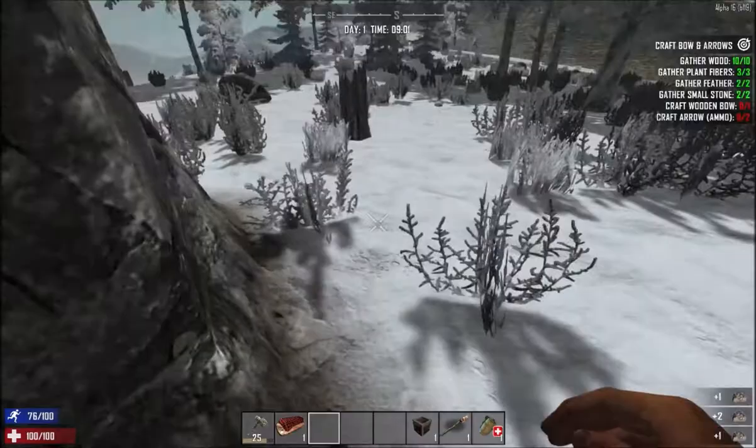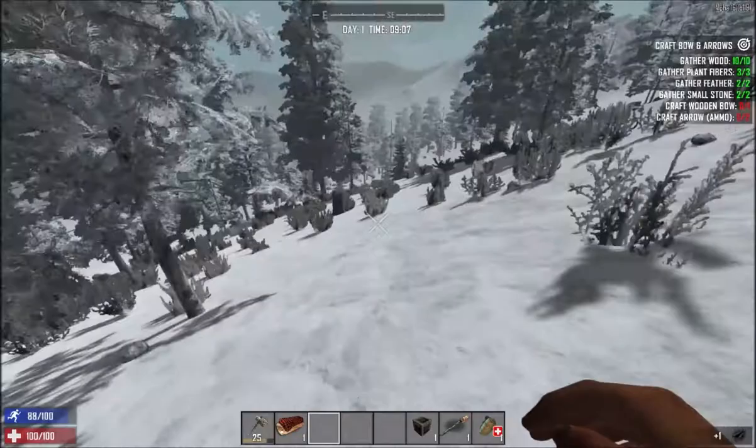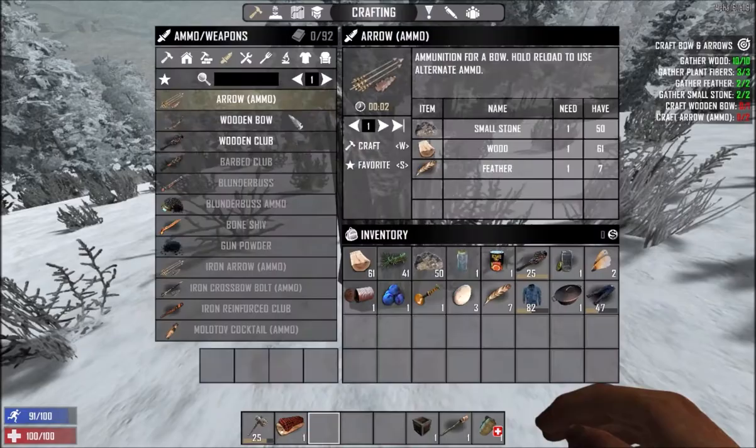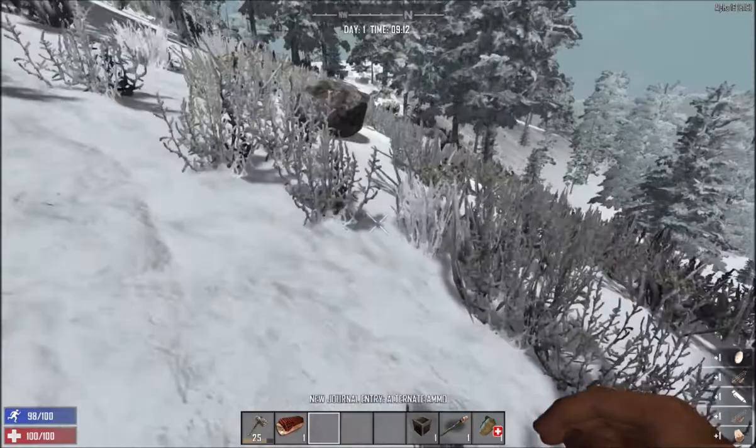Last time I know you guys remember when I logged in the visuals were very bad because I forgot to set the video settings - I didn't know at that time that they reset the video settings every experimental. I think the previous series I had it on medium, just under high. Now most of the settings are high. Let's quickly make a bow and then arrows - it's nice that the bow isn't connected to the arrows anymore.